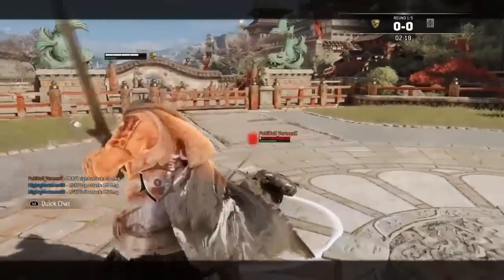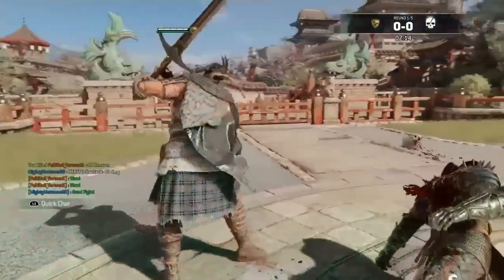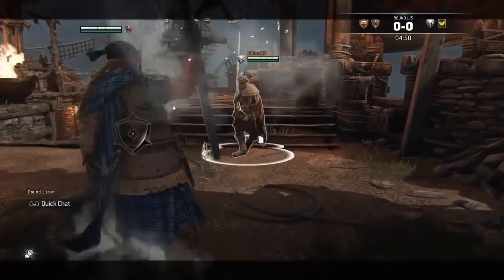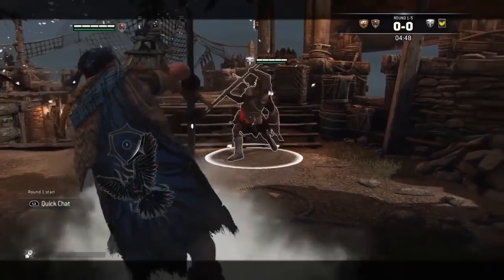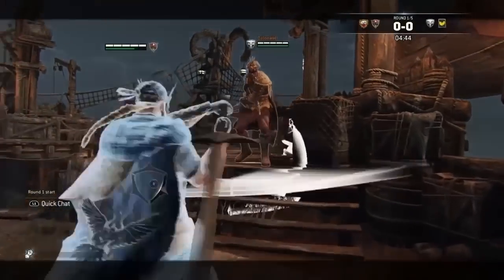Highlander is a deceptive hero at first glance. The Claymore is a slow and heavy weapon, but a very hard-hitting one. Despite the bulk of both the weapon and its wielder, Highlander is surprisingly nimble and can easily overwhelm opponents underestimating him.